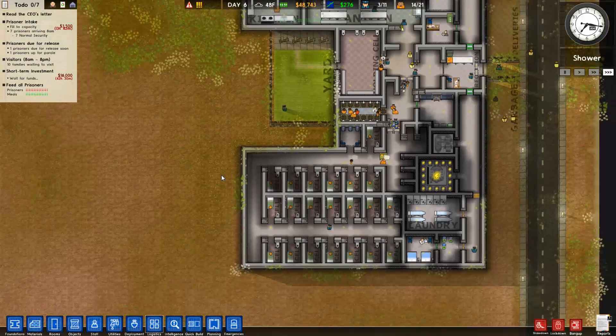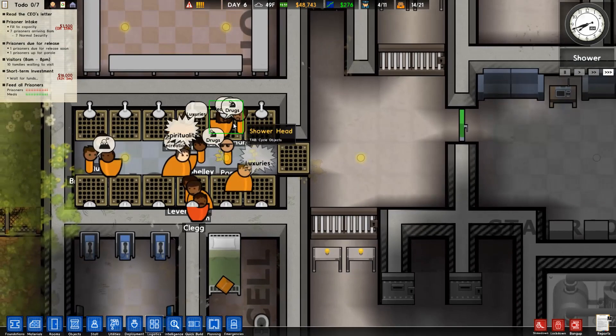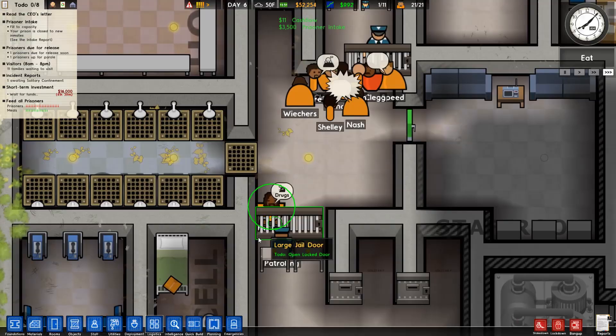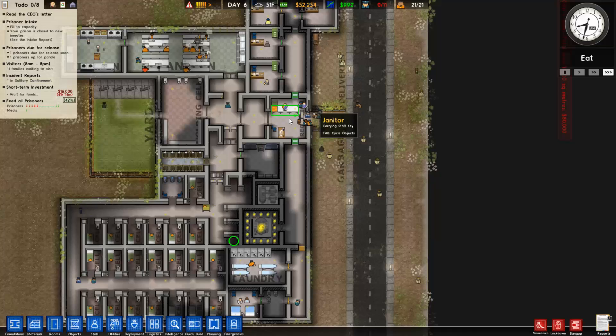We've got the ball rolling. Next I'd like to get cell block B going. Oh, they're fighting — Alex wants drugs. You know what Alex, you want drugs? Solitary for you. We have a drug-free policy.